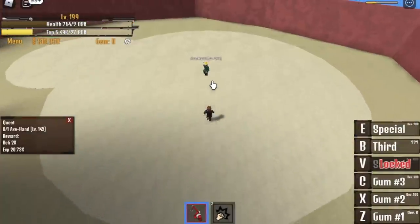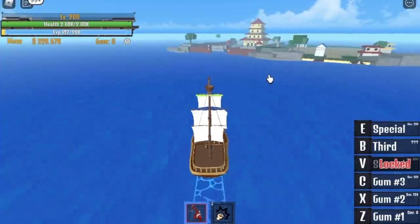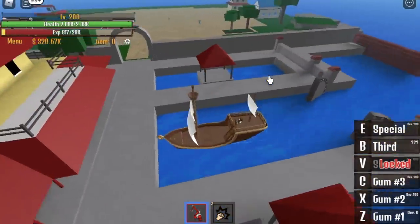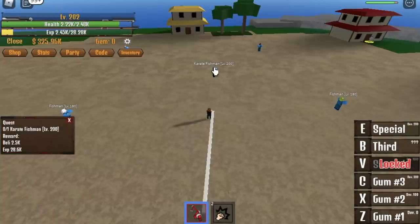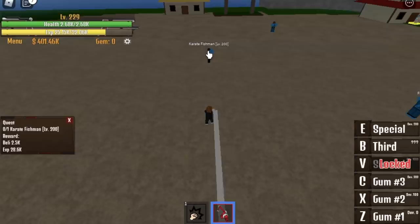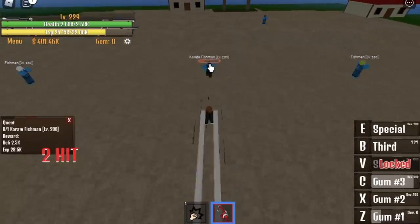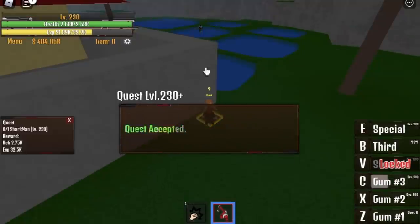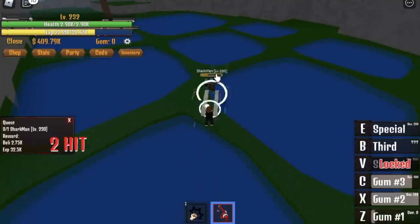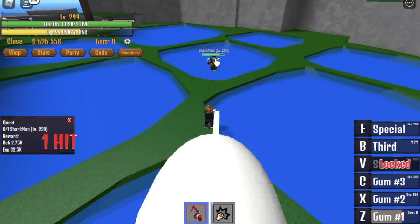Make sure to increase your defense. Do this until you reach level 200, then go to the next island — Shark Island. At level 200, we skipped a quest. Start grinding at the karate fishman; one combo is enough. Do this until you reach 230, then move on to your next quest: the Shark Man. There's a chance you can unlock a sword here, but we won't focus on that. Do this until you reach level 300.